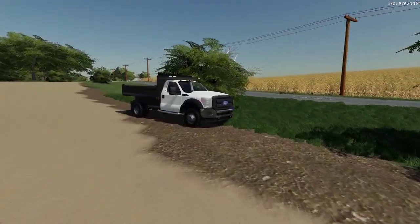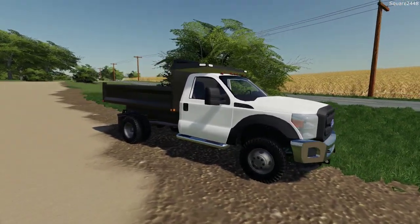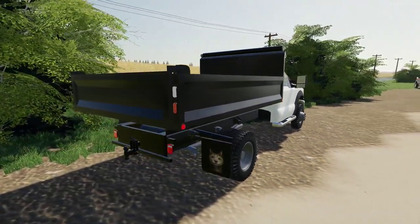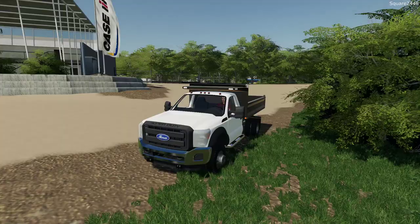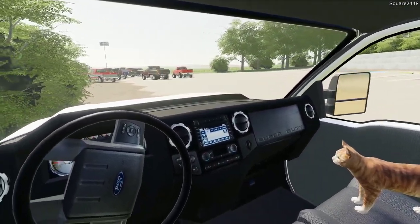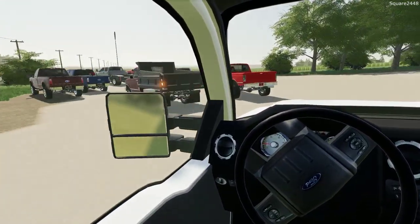Last up we take a look at a 2011 Ford F-550 regular cab Mason dump. This was made by Wood Metal Farming. We have a plow mount, a sander in the back, and the dump bed. This is also color changeable. I really do like this quite a lot. This was back in FS17 as well, if you guys have seen those videos.